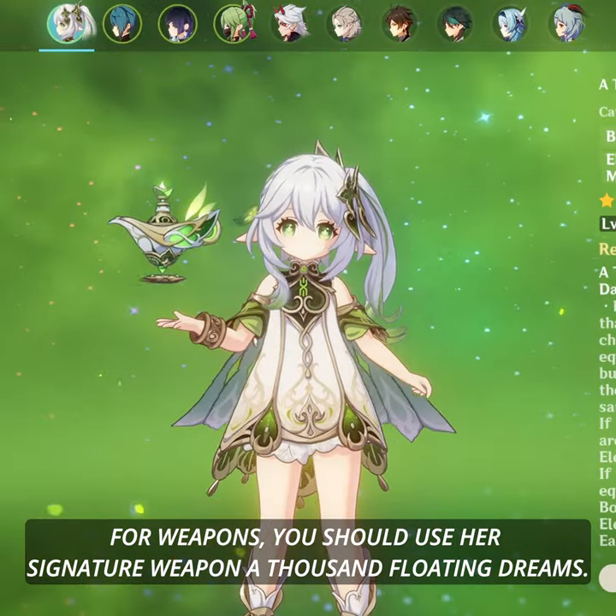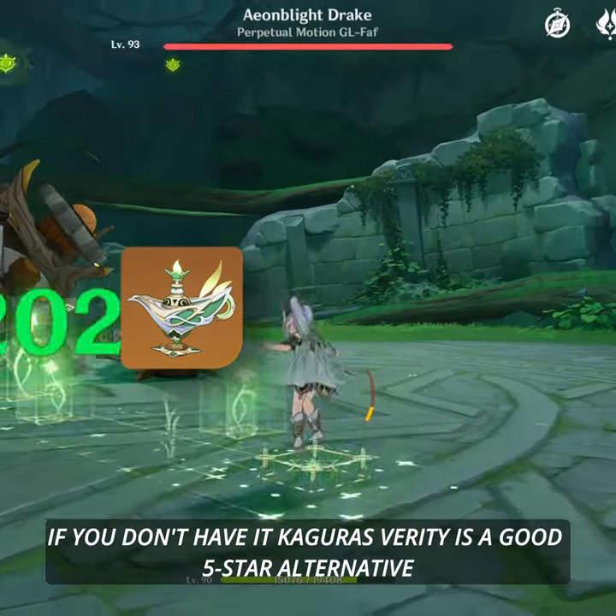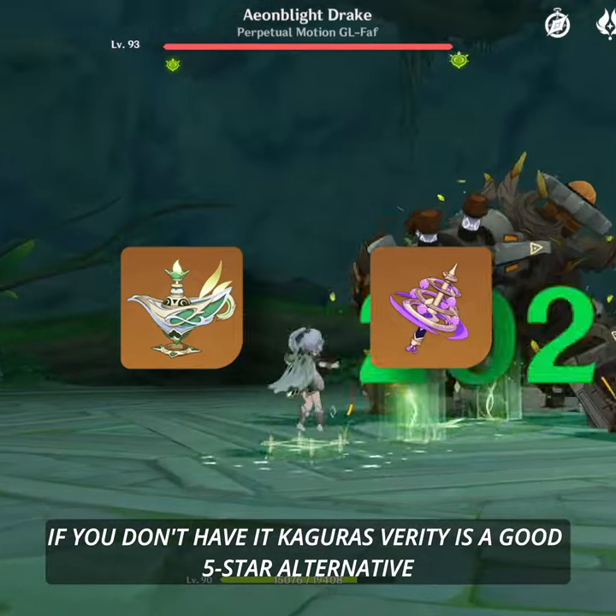For weapons, you should use her signature weapon, A Thousand Floating Dreams. If you don't have it, Kagura's Verity is a good 5-star alternative.